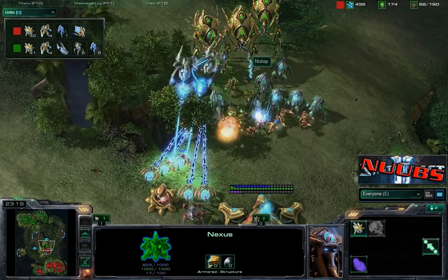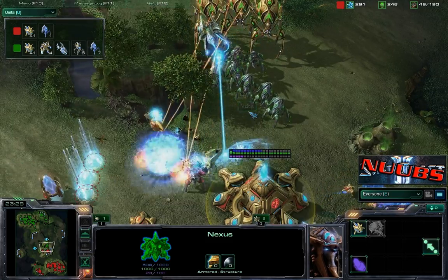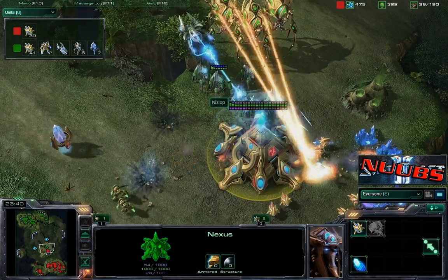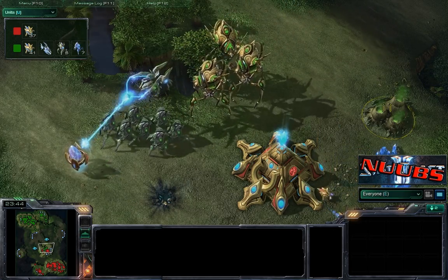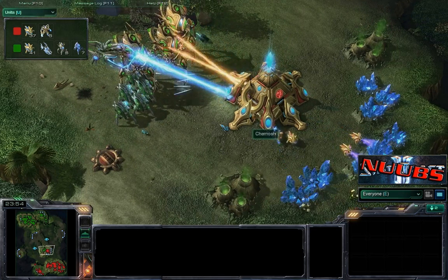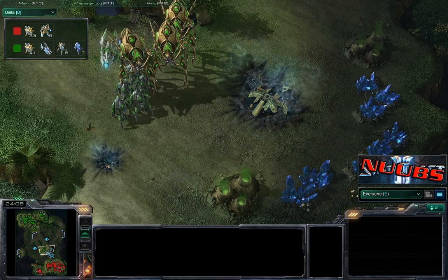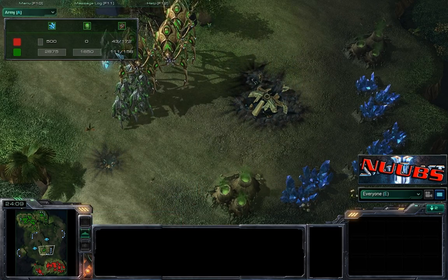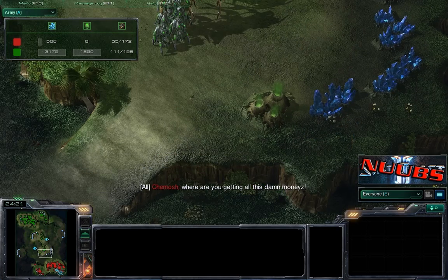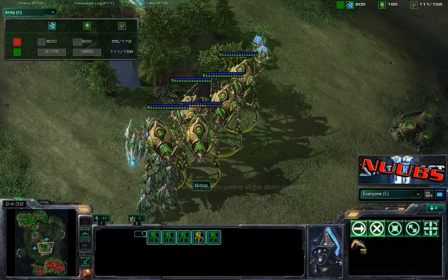Cannons look like they're going to help this time. Lots of colossus, however, and lots of sentries — but not using them for force fields. At this point you've got to use them for guardian shield, because the plus-two armor against ranged is very helpful, and it's all you can really do against colossus as they walk through those force fields. Things are starting to wind down here. Holy crap, look at that food advantage — where is he getting all those resources? That's a good question since Shamash had the most bases.